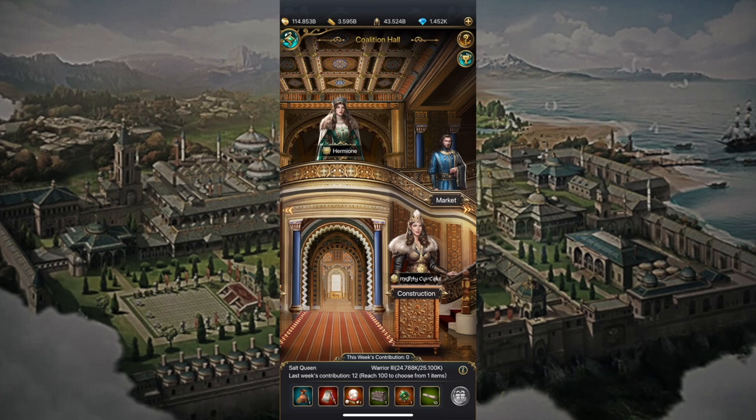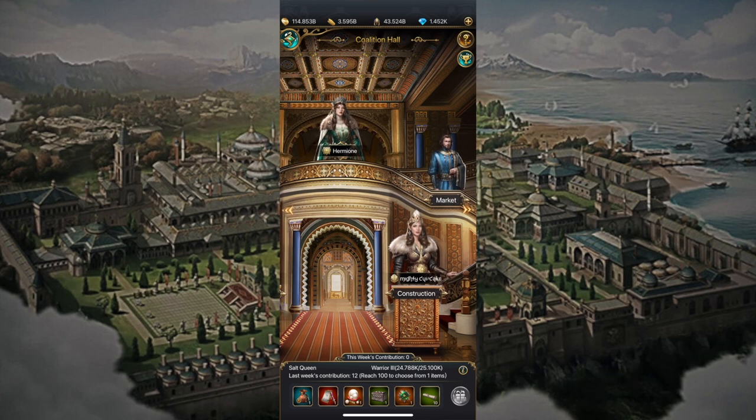The last thing here in the coalition hall is the market. If you go to the market you'll see different things that you can purchase. These tokens - you can see at the bottom right how many you have; right now I currently have 28, so not quite enough to buy anything I'm interested in. Those gold pieces or tokens that you can use to purchase these materials are earned from doing your daily quests.